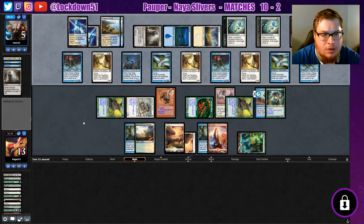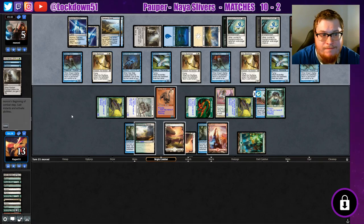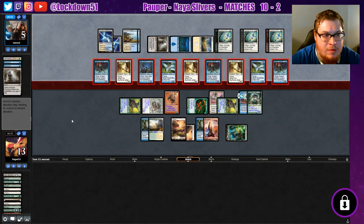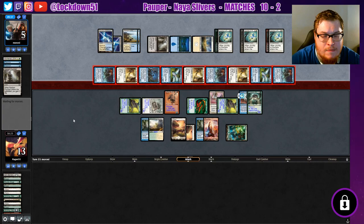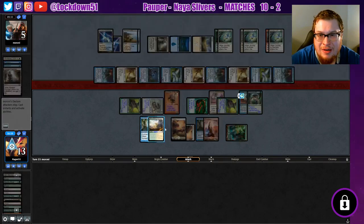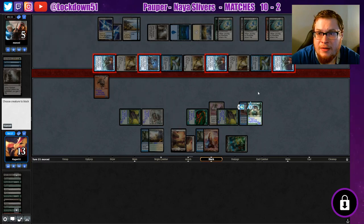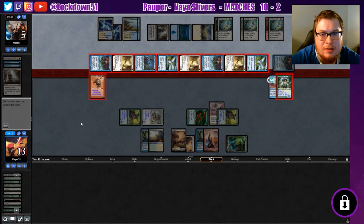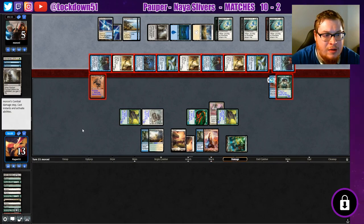Oh, they're going to take away that from us. So now we got to block — that's gonna be interesting. We should go to about one life right now, and then we just got to hope we get like another Blade Sliver. Block, block — can't block anything else that's more powerful. That's it — block there, go to one, go to one.